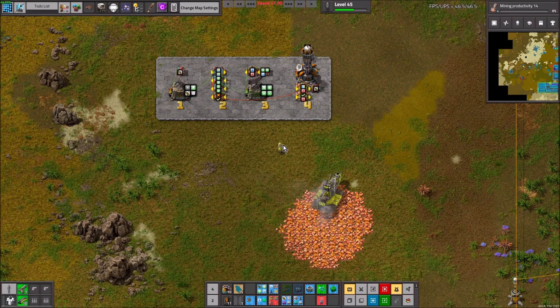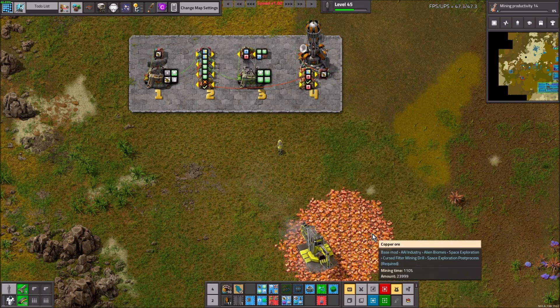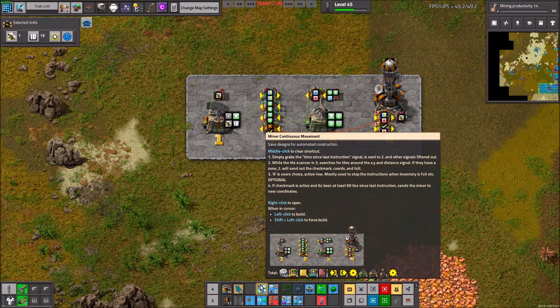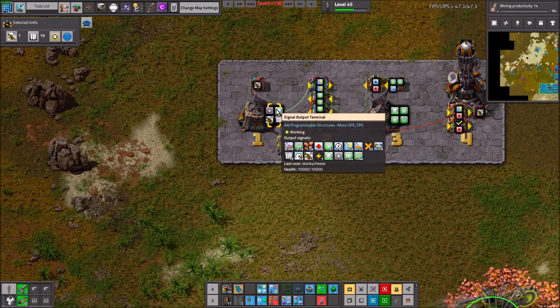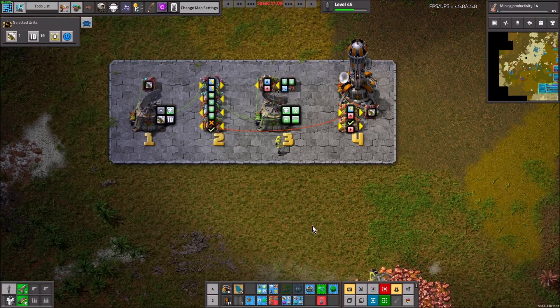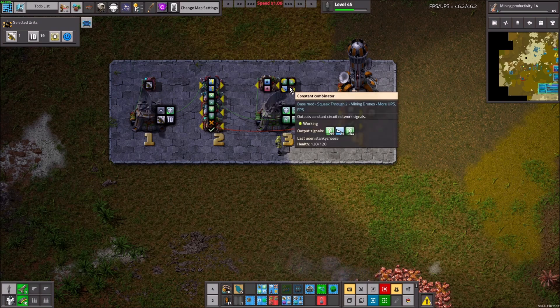This is continual movement — the part of AAI miners that most people really don't like. The miners have to be moving to mine. There's going to be a blueprint for this in the description. The first block takes in a vehicle ID, scans it with the unit scanner, and gets all this information. We're going to read just the 'time since last command' signal. This is also a way to build a filter — if you have a lot of signals you don't want, you can say the signal times one times the signal. We're jumping to block three, which is similar to the ore sniffer — we send in two coordinates and a distance, and it scans around that coordinate, passing the information back to block two.